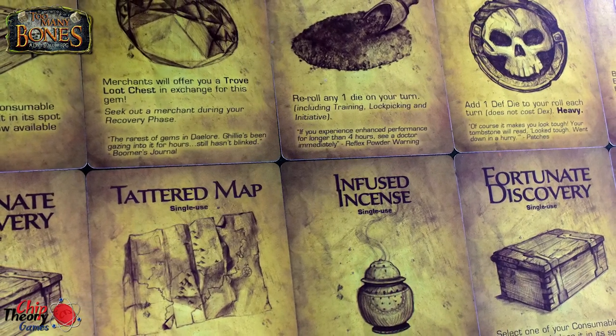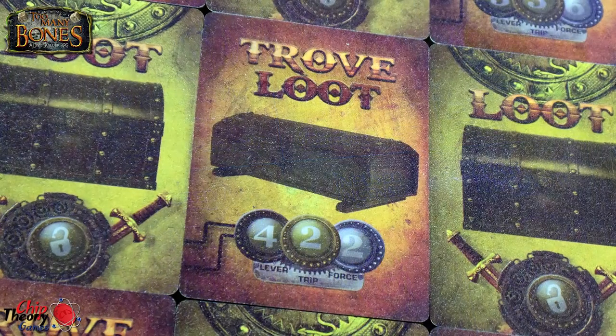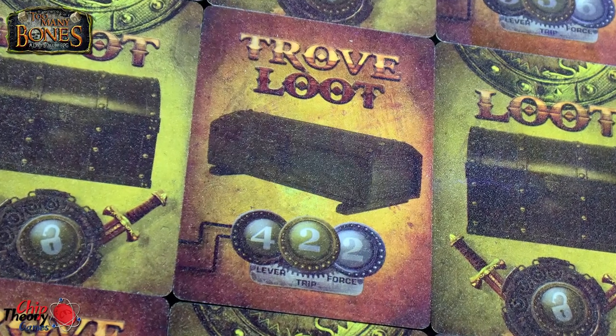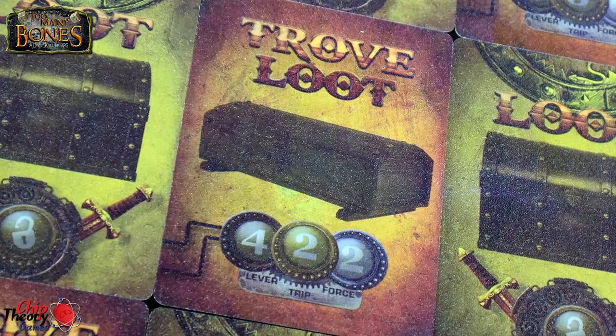One more thing we forgot to mention: there's loot and then there's trove loot, which adds a little mini-game between encounters where you're rolling yet another set of specific dice to unlock different tumblers — levers, trips, and different mechanisms on the trove loot card. Once unlocked you flip it over for a fantastic ongoing power that enhances your game. You can also use your turn to help other players unlock their trove loot if you don't have any in front of you — a really unique mechanic.